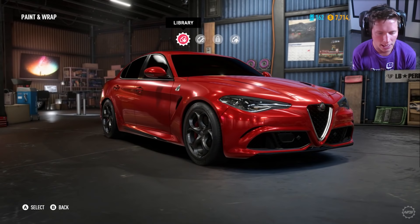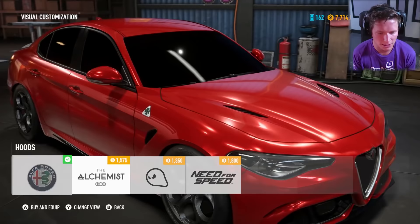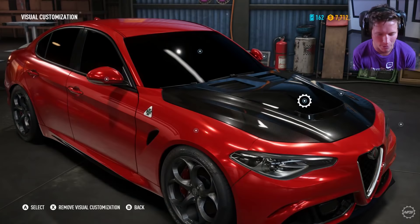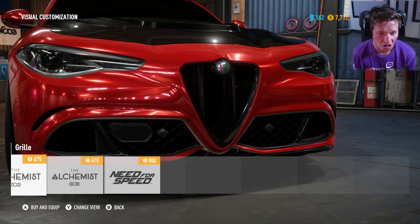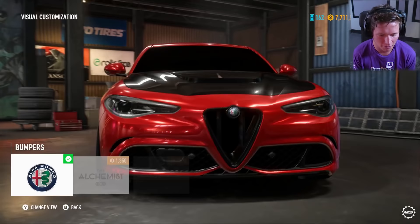Now it's time to get into visual customization. Should we go ahead and lower it first? All right, visual customization. We've got some interesting options but I'm going for the carbon — I want the carbon roof too. Grill — honestly, a lot of these are pretty crazy. I think I'm going to go with that.